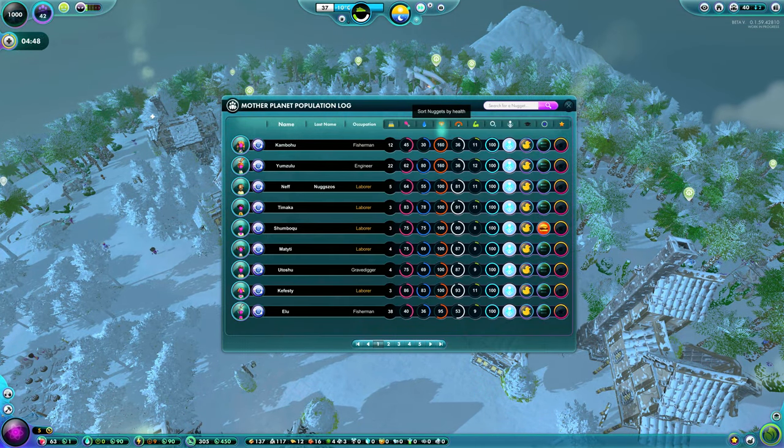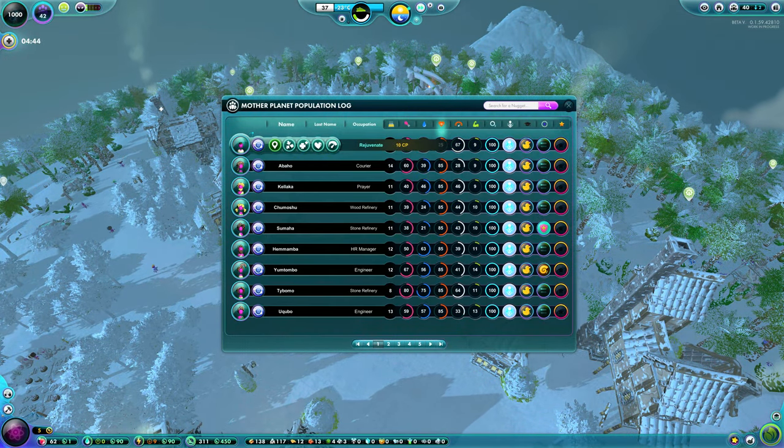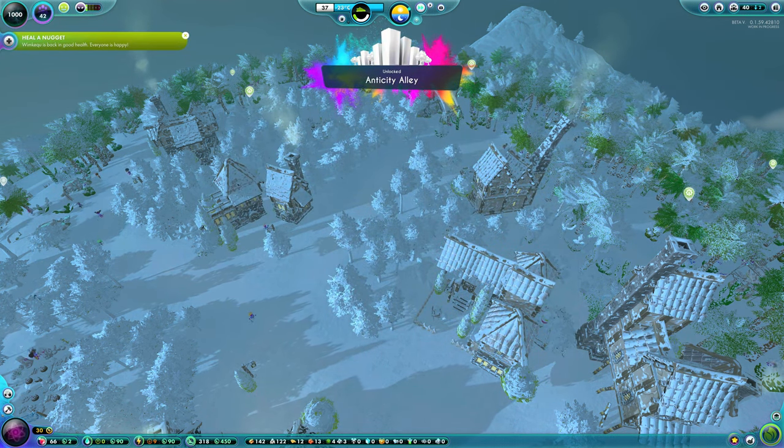Helo Nugget will trigger upon your first nugget getting a sickness, like the plague. All you have to do is use your rejuvenation spell on them to heal them, and that will complete that quest.